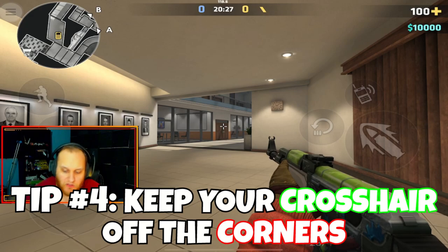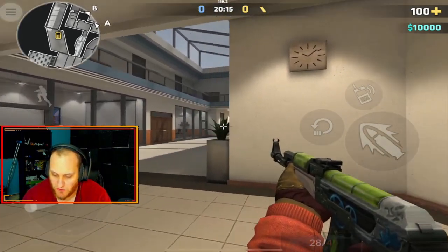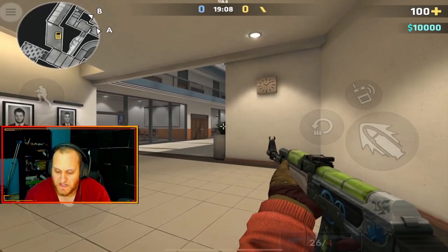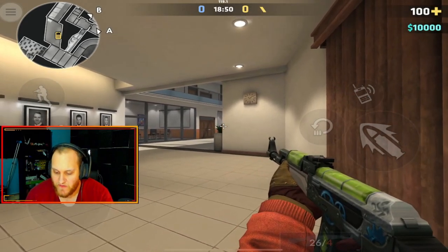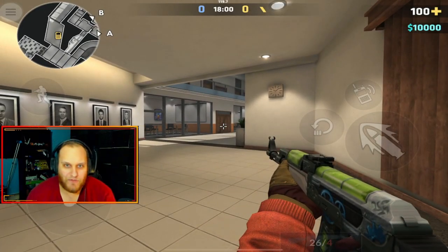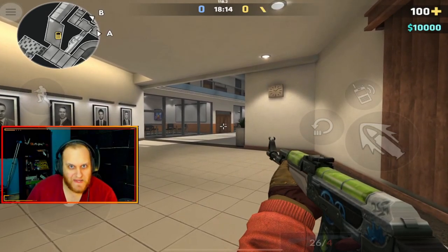Tip number four is keeping your crosshair off the corner. We already talked about keeping your crosshair off the ground — but where do you put it when holding angles or peeking around a corner? Most players hold their crosshair right on the corner for a tight angle, but the problem is if someone fast-peeks, it takes you longer to reach your target. Every millisecond counts. Instead, go about a player-width distance away from the corner. That way you have ample time to react — the average reaction time is 250 milliseconds — and the enemy will basically be walking into your crosshair.